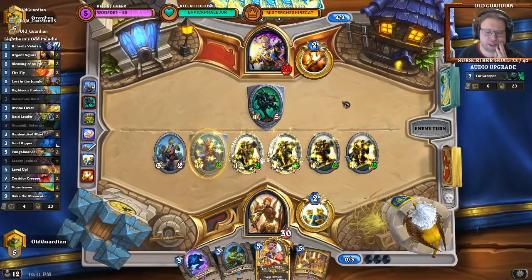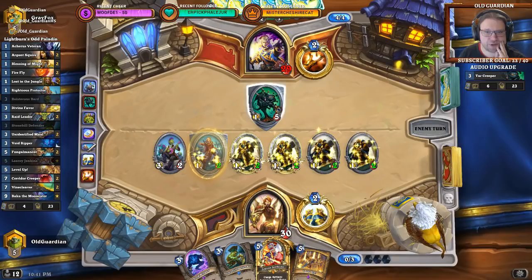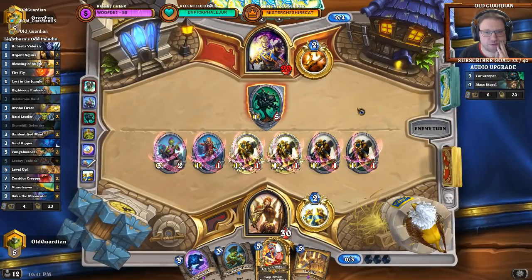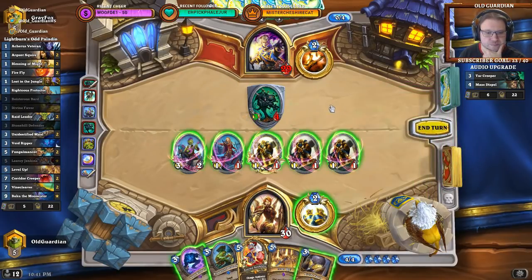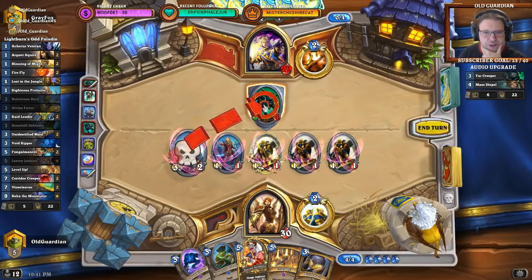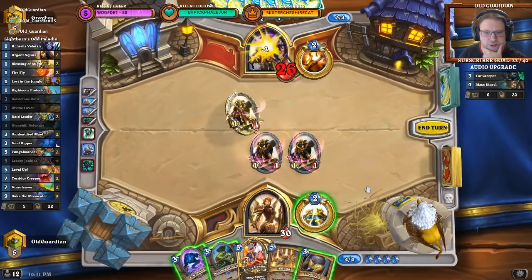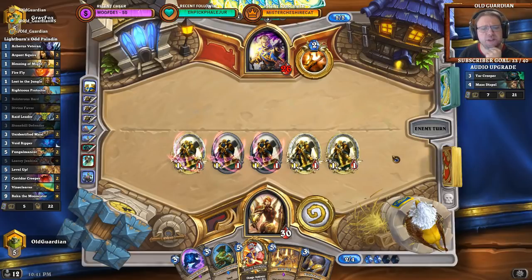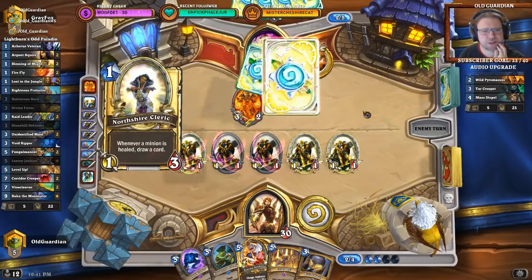What kind of Priest deck plays Star Creeper anyway? Can it have a Duskbreaker in it? Obviously Duskbreaker wrecks this board and even leaves the Star Creeper alive after it hits away the Divine Shield. Mass Dispel — interesting choice. Okay, so then I'll just sacrifice these minions here and these guys are going to keep pushing. I'm trying to set up for a good Level Up, but I suppose he should be finding a Pyromancer — and he did find a Pyromancer. That's inconvenient.